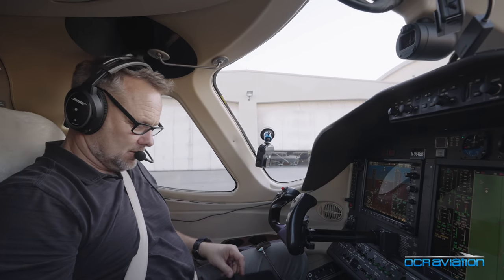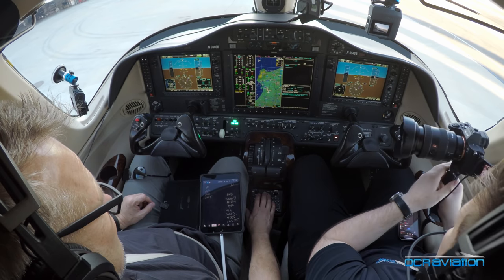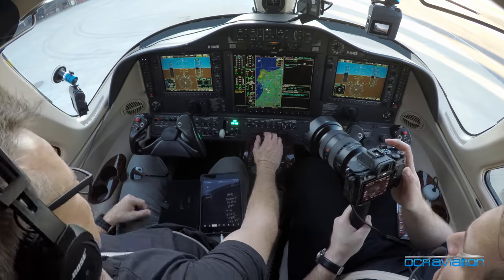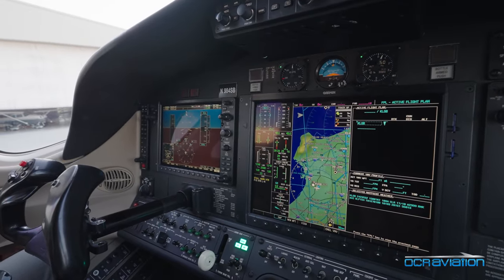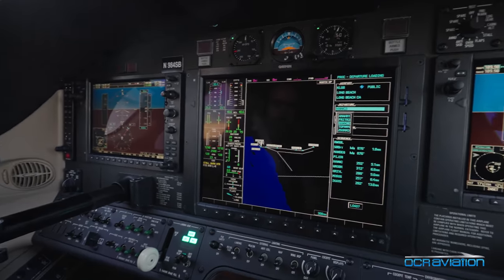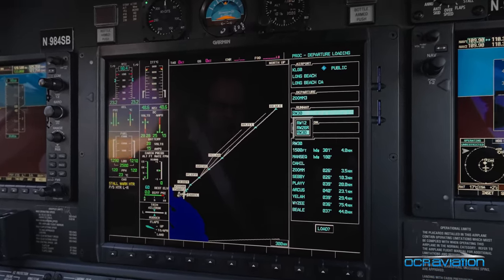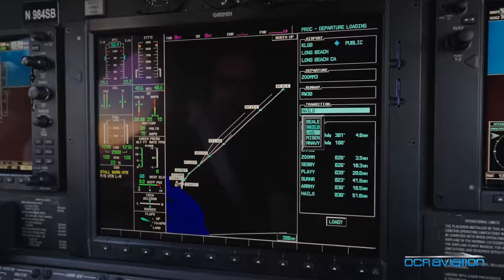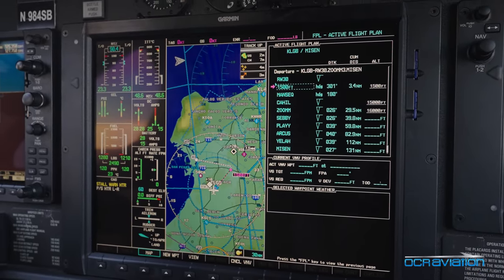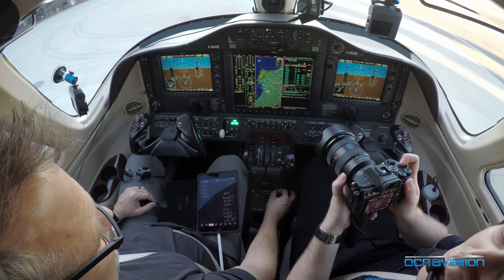So we have our clearance, and I'm going to go to the flight plan — this is the non-NXI G1000. I know what we're going to do first is our departure procedure, so I'll hit the procedure key, select the departure. It's the ZOOM 3, so I'll select the ZOOM 3 off of 30, and it's MIZEN. Select MIZEN, that looks good, and we load that, and that automatically populates all the fixes associated with that.